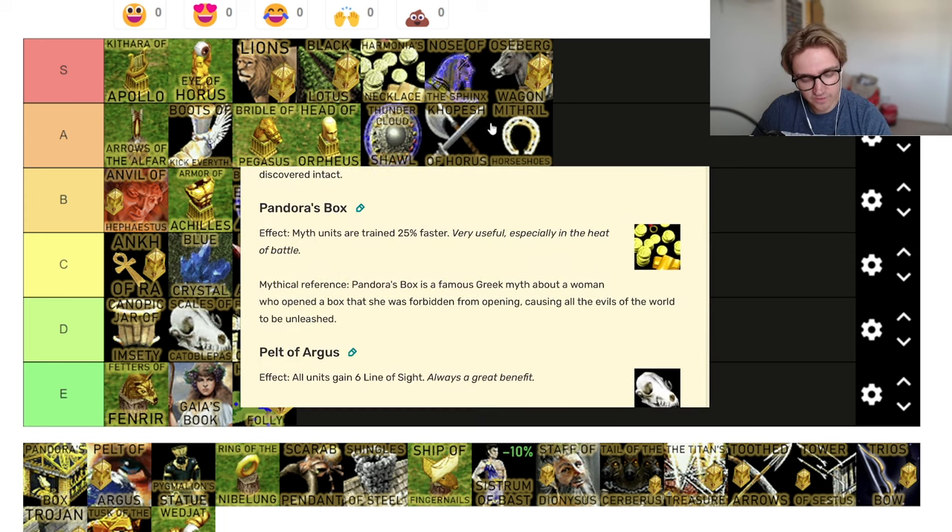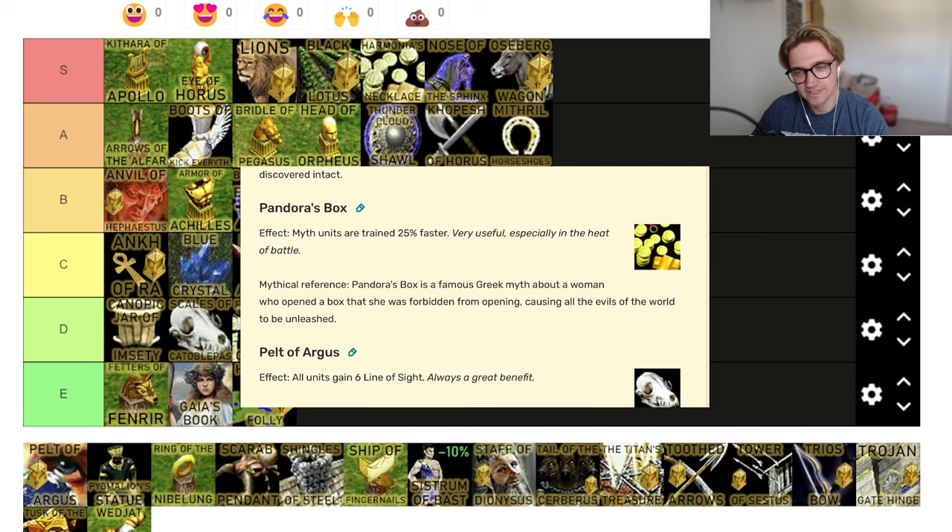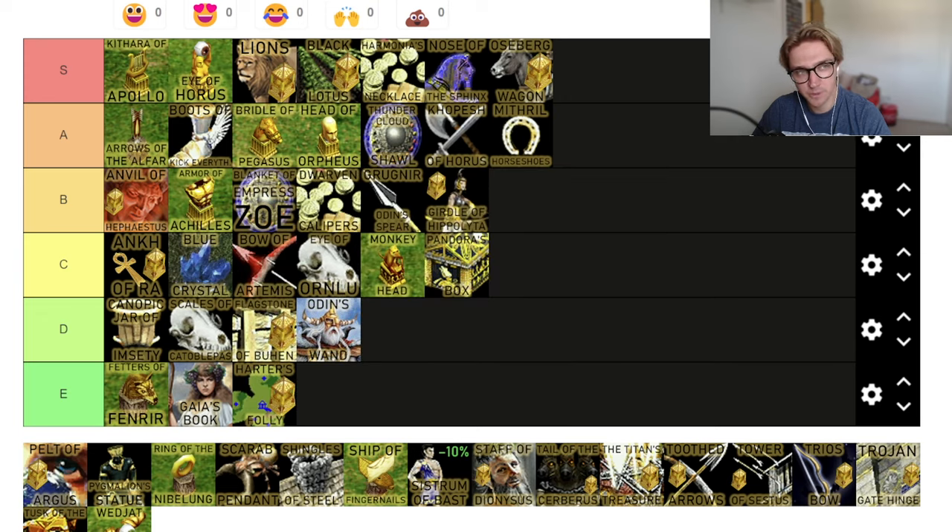Pandora's Box — myth units are trained 25% faster. I'm going to go C tier. Again, you don't always build loads of myth units, but 25% faster is quite a lot, especially because myth units are quite slow to train. I feel like myth units are just a bit more important to get in C tier than infantry because they're slow and it'd be good to get them out quick. C tier relic — I'm happy with that.